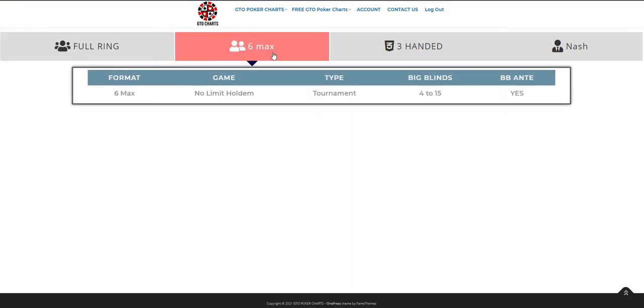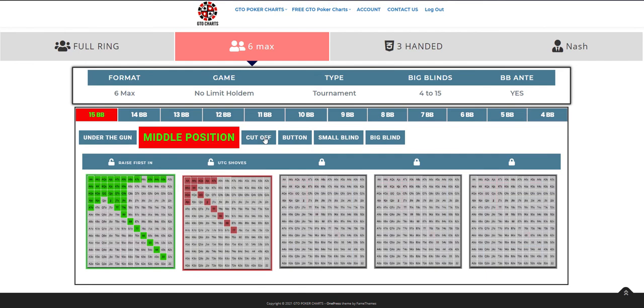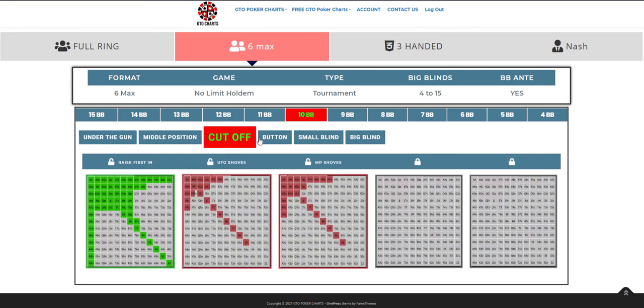Let's move on to 6 Max — it's all pretty similar, but the number of positions is now 6, that's why it's called 6 Max. Again 15 big blinds: under the gun, middle position, cut off, button, small blind, big blind. Quick example: 10 big blinds in a tournament, you're in the cut off, nobody else has raised ahead of you — you can profitably shove this range of hands.